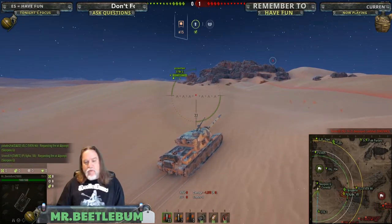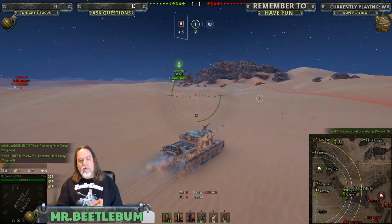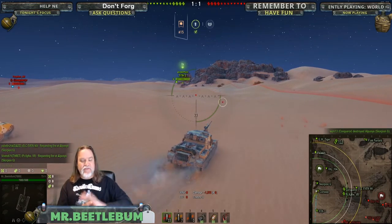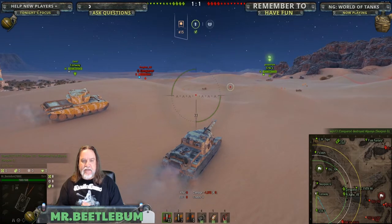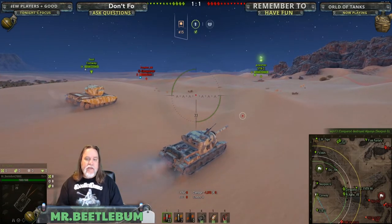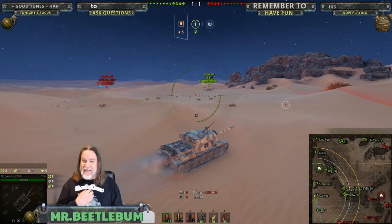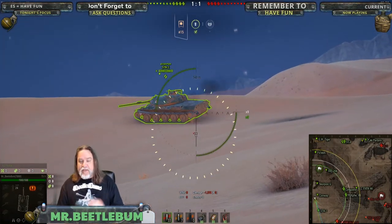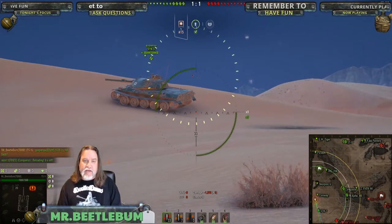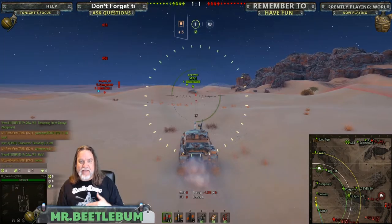The thing you want to do in this situation is basically just slow the process down. When most of the team is on the other flanks, the whole idea is to try to slow it down. I've got a Conway here too — remember, I'm the tier 8, I've got an STB-1 which is tier 10, and the Conway over there — and we're actually going up against pretty high tier tanks here.